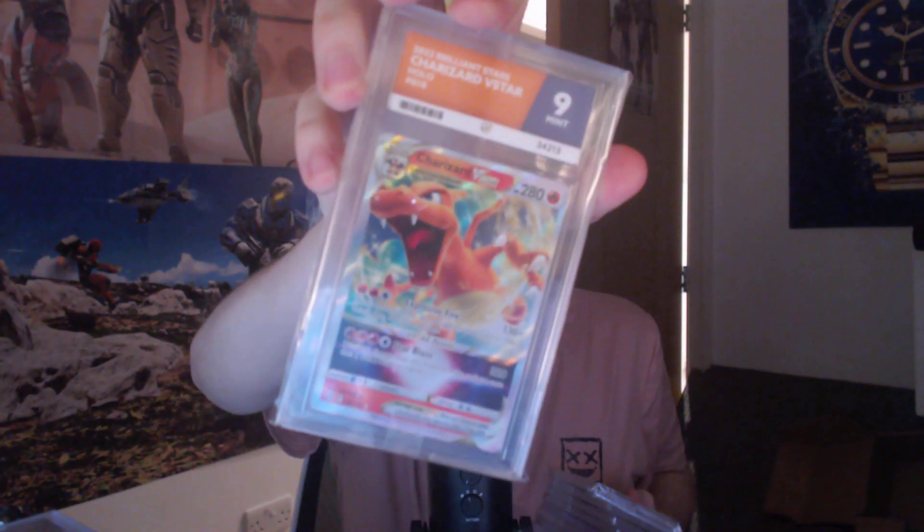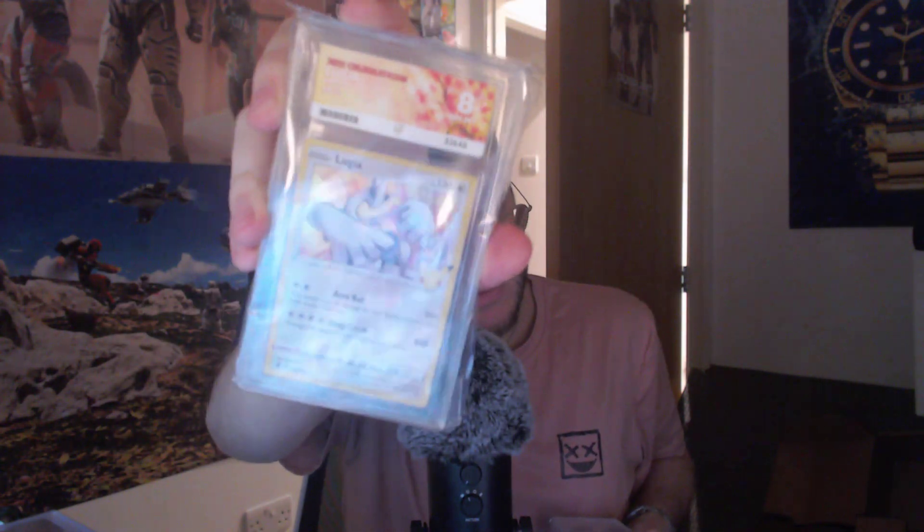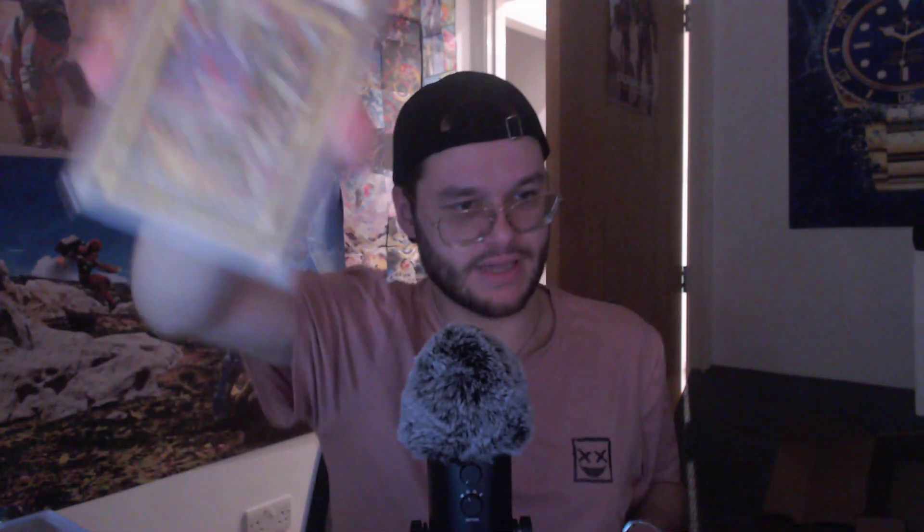Another stack — we're getting into the cooler cards now. There's a Charizard V-Star, nine. We've got a Lugia which got an eight — that's from Celebrations. Origin Form Dialga, which got a nine. Pia's got a nine. Here's another Hisuian Zoroark V-Star with a nine — I love this artwork. And Gengar — this has a ten!